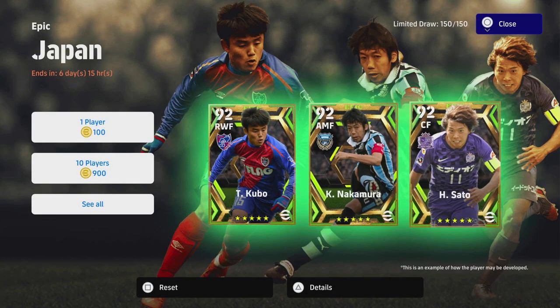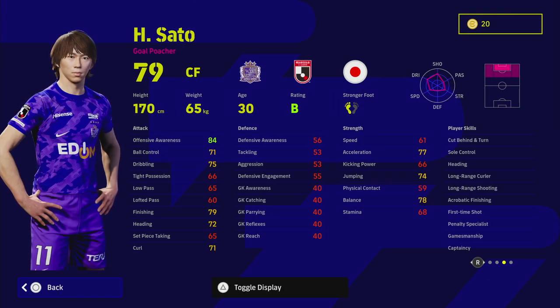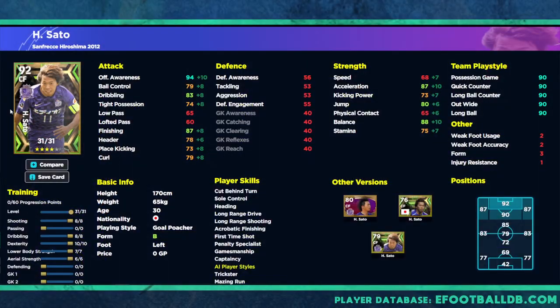He does have unwavering form and B rating, and all the long range shooting skills you could want. First time shot, soul control, cut behind and turn, and even heading — even though he's a small player at 170cm, similar to Romario. But in my opinion he's just not quick enough. The dribbling is probably the biggest letdown — even with an 8 pumped into dribbling you still only have tight possession at 74, which is a bit of a disappointment.